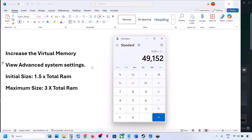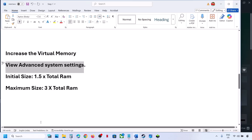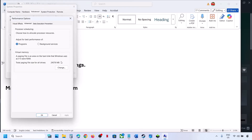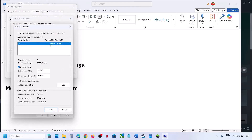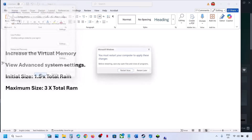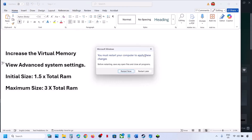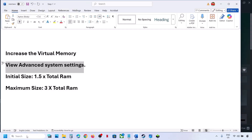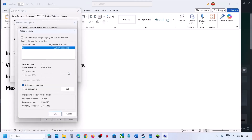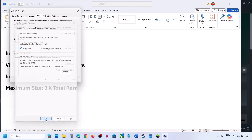Relaunch the game and check. If that does not work, open view advanced system settings again, go to settings, advanced tab, click change, and select system managed size. Click Set, click OK, apply, and OK — restart your computer and check. Still not working, revert to default by checking the automatic box, apply, and click OK.